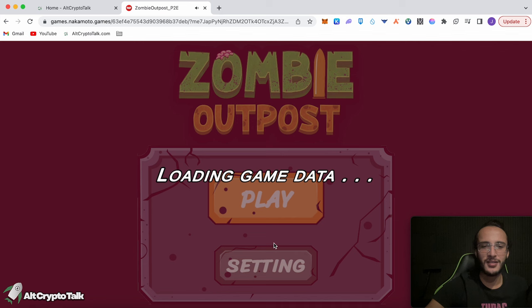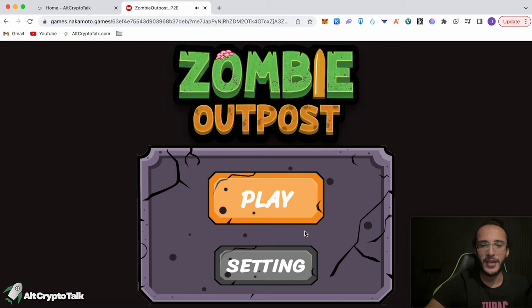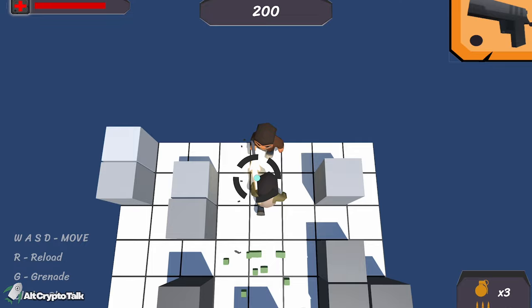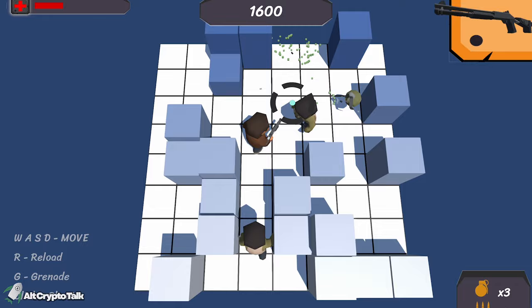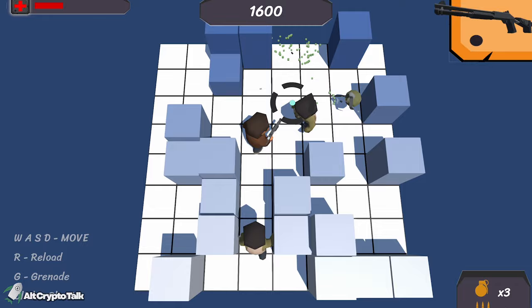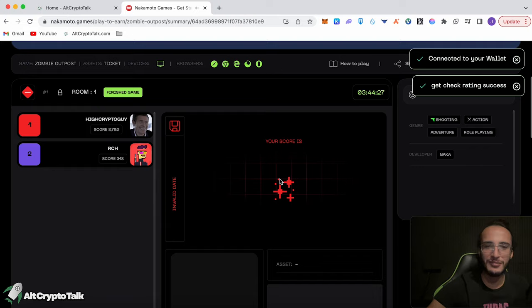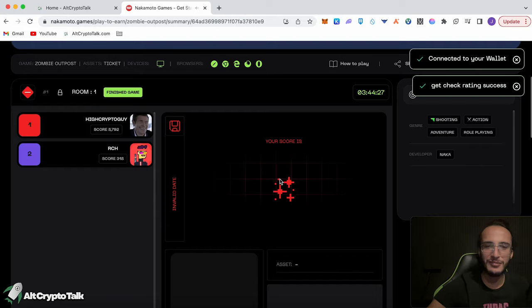My favourite was definitely the NACA Strike single player. Checking out Zombie Outpost — we've got a spare ticket so we might as well play it. There are a few people in different rooms, joining one now. Zombie Outpost — I should really read how to play before starting since I get confused. I'm not a PC gamer, I'm a PlayStation man. Game over already — well that was pretty fun even if it didn't last long. Once again we got nothing from that.